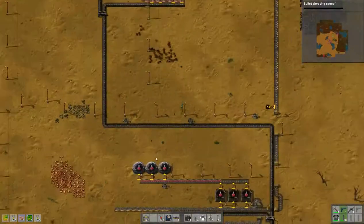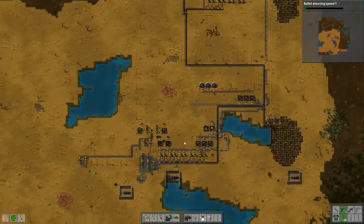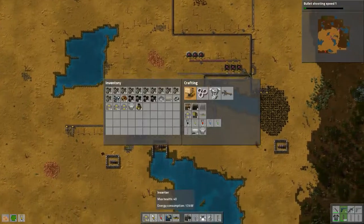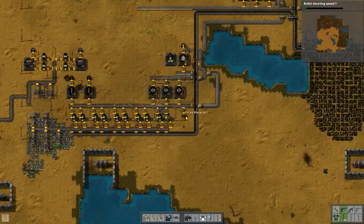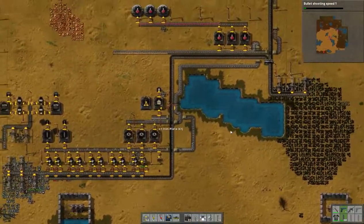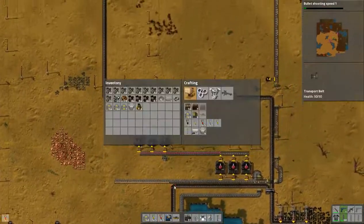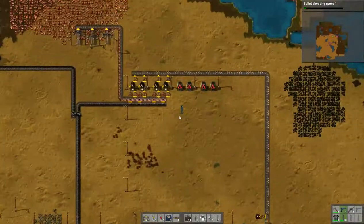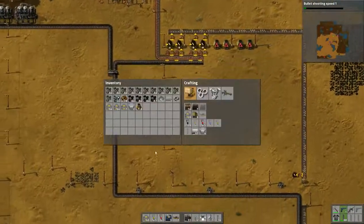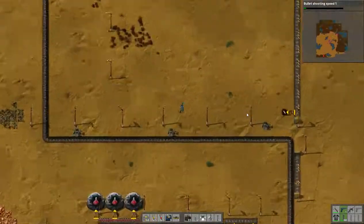I wanted to come back anyway — I need more plate so I can get the long-handed inserters going, because they need regular inserters as well. And I'm going to need more than five inserters, so I need some copper plate for that.